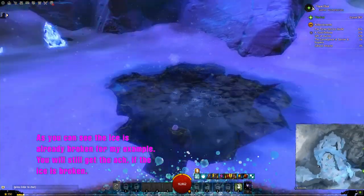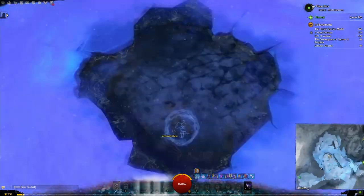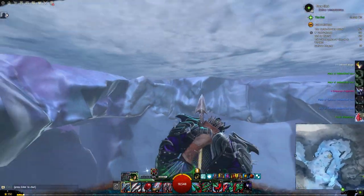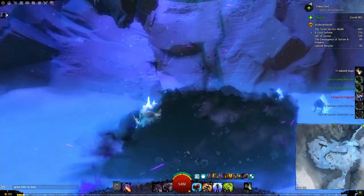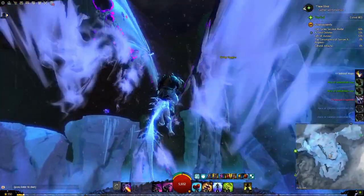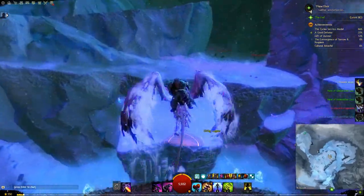Just don't forget the second challenging part: there are diving goggles all over the place, so you have to make sure you put on the right set of goggles and jump from the right ledge down into the lake. Otherwise you will not break the ice and you will not get the achievement completed.